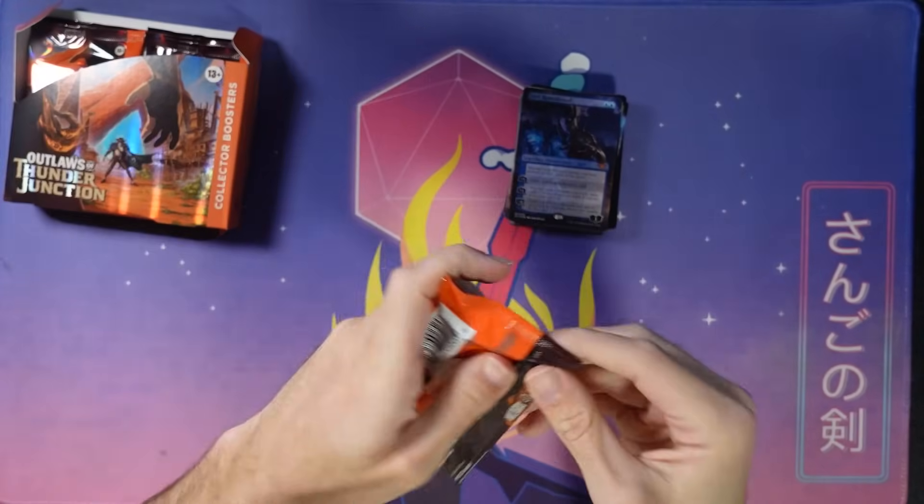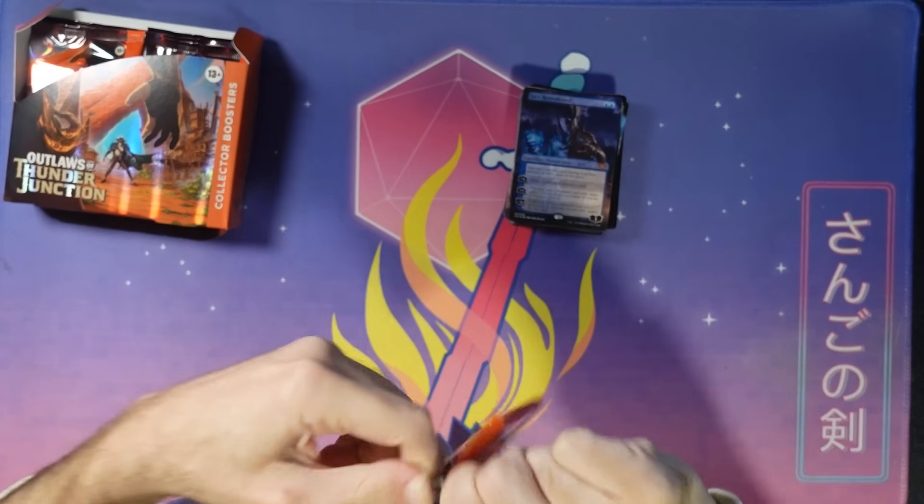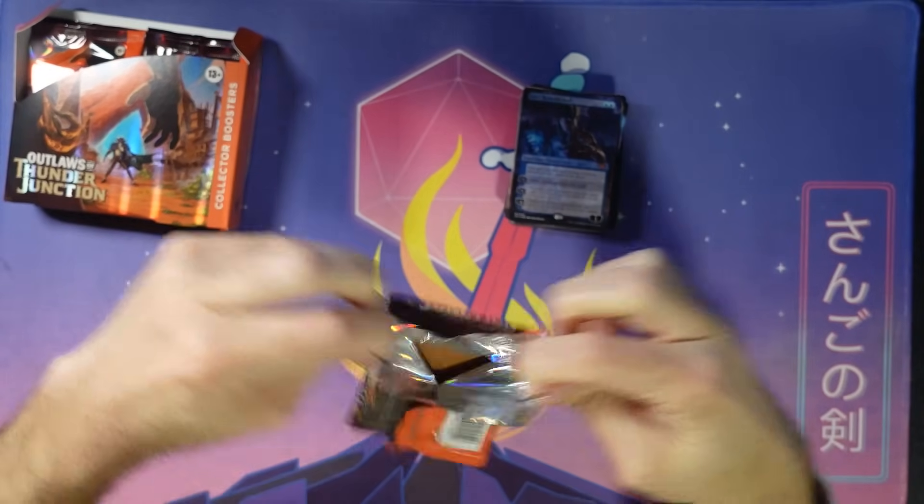That's a little about collector boosters — I know what pretty things I want to get this pack, but let's see what we got. It's a little smorgasbord of everything. Getting that foil borderless Jace at the back — not too shabby.